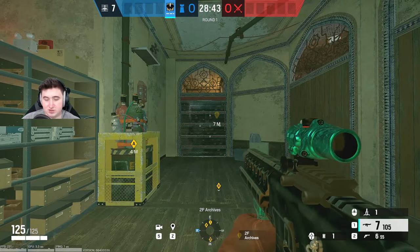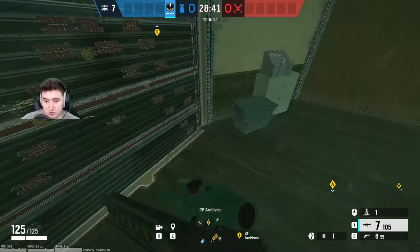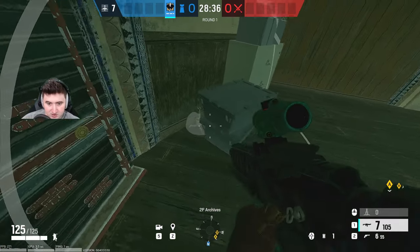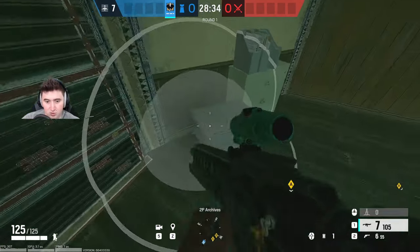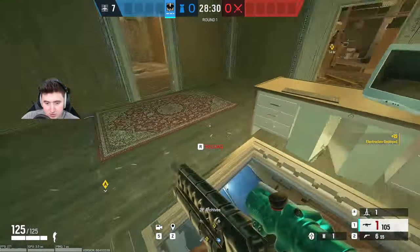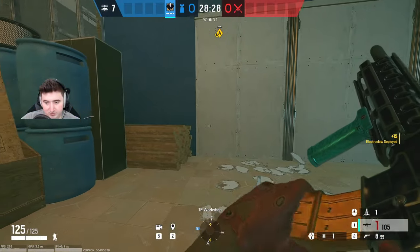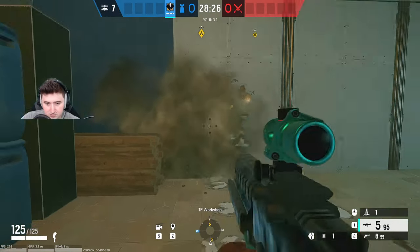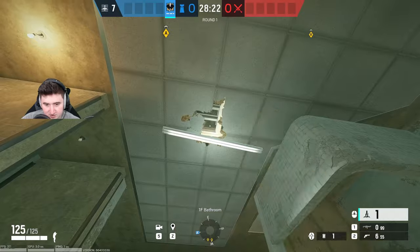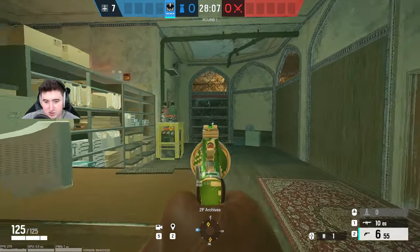For the archives wall, there are a couple of options: you can come behind these boxes and place it on the floor so it's hidden, or you can drop below, come into the bathroom, and simply place it up on the roof by this light. Boom — the archives wall is done.